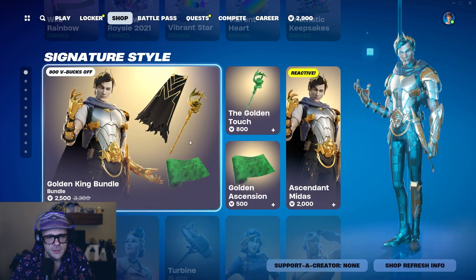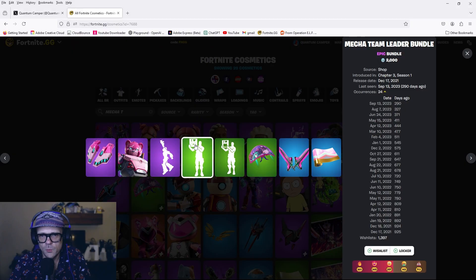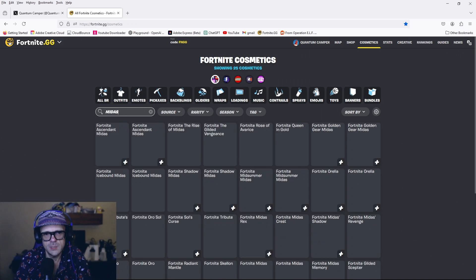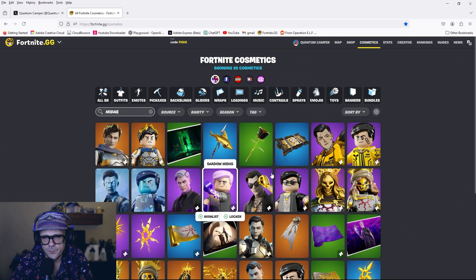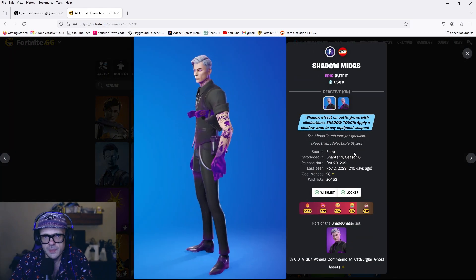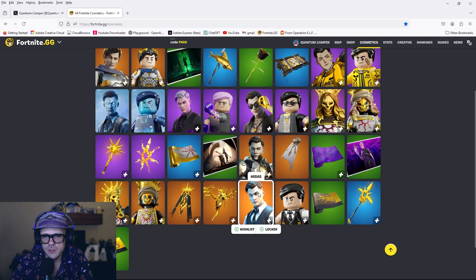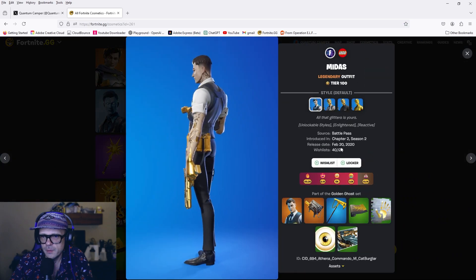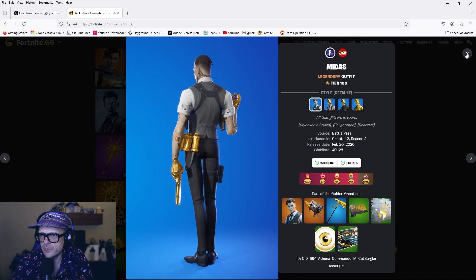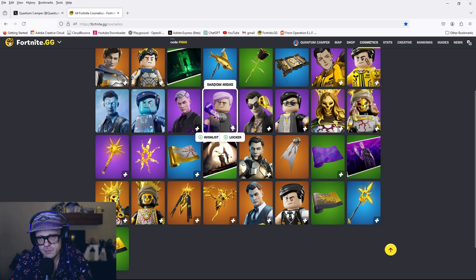Midas. If the OG original Midas showed up in the shop, I would get it. Wait — was that the first Midas? Was that in a Battle Pass? I think it might have been. Shadow Midas — that's kind of cool. This one: Battle Pass, Chapter 2, Season 2. Unfortunately, I will never own this. Let me know in the comments — do you have this Midas? I would buy that one if it was in the shop.